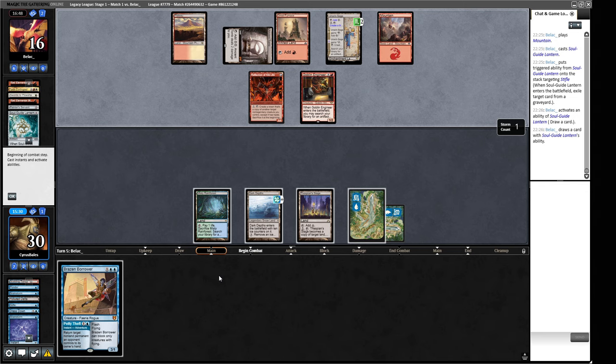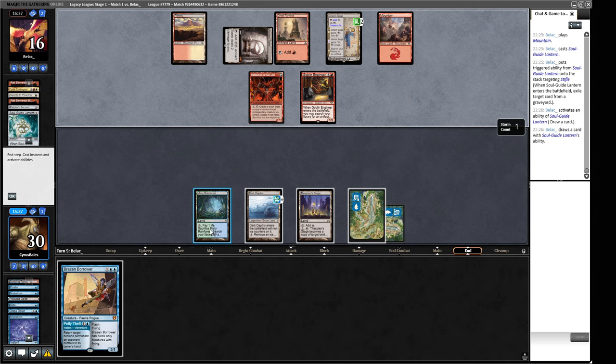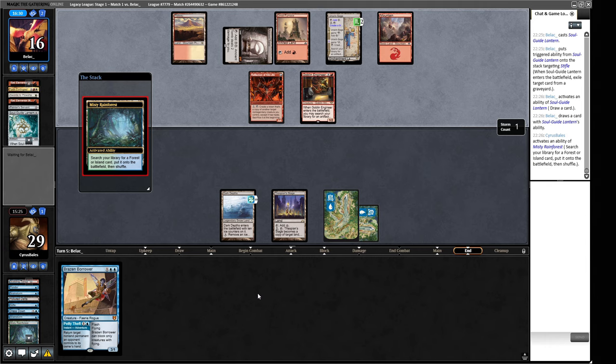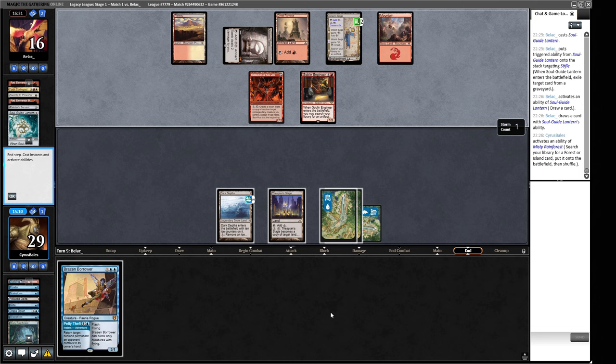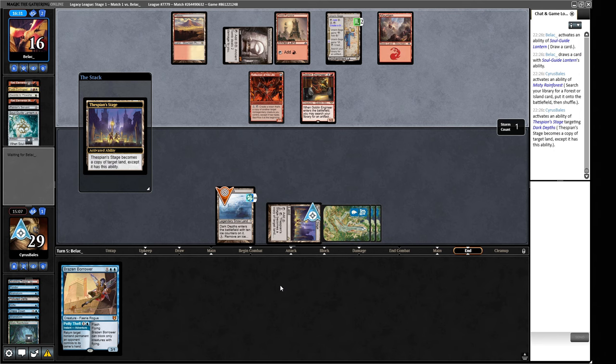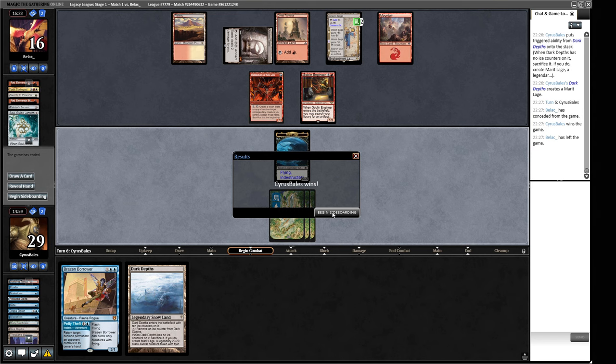One mana gets this, one mana gets the other one — they have two mana left over. I guess they could have a Simian Spirit Guide and could be sandbagging us. I don't think we have the choice to play around this. Because if we give them another turn, their Urza Saga pops off and then they definitely beat us. I don't think any of these on top would really help. I think we're just going to make our friend here — Brazen Borrower does similar things to Stifle.